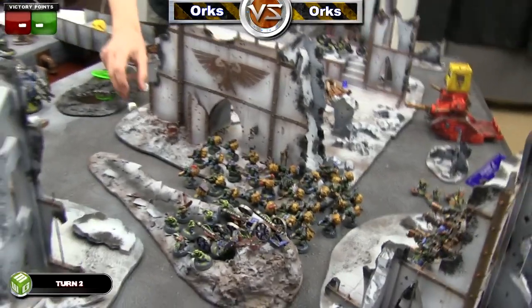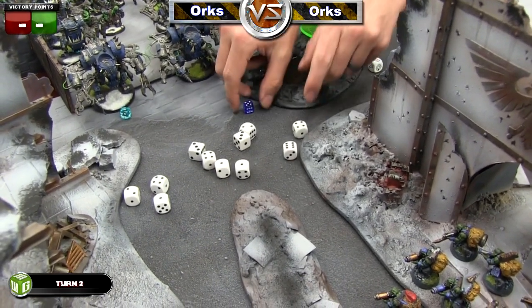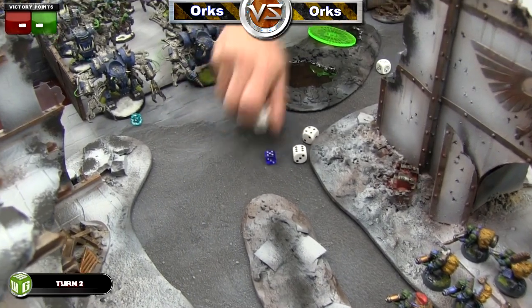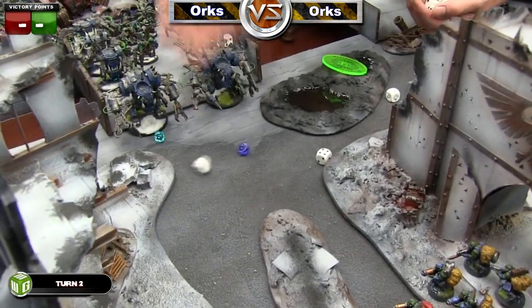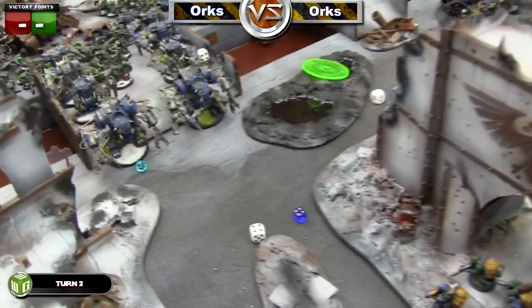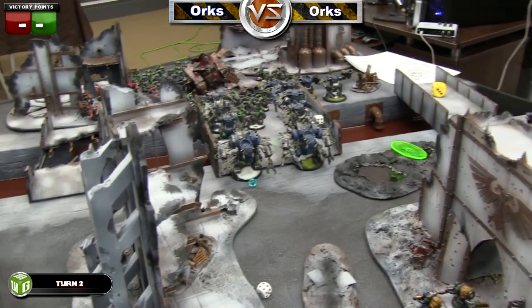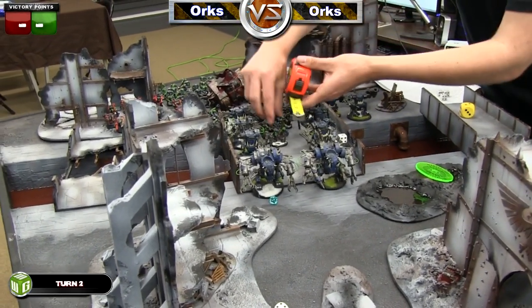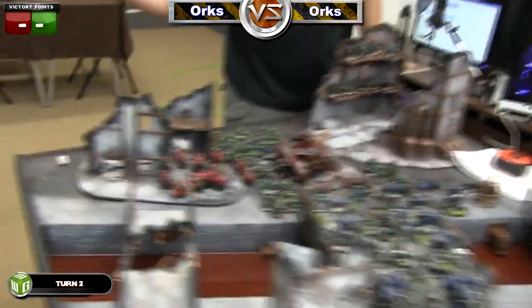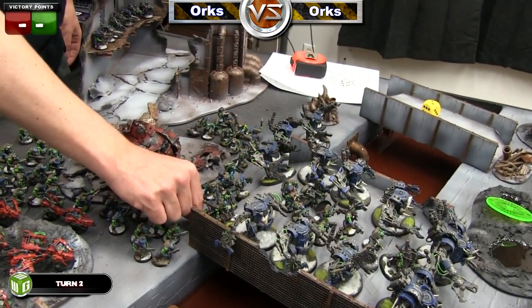The Lootas then shoot at the squad of Boys; I roll a one so they only get one shot each. Out of all the shots I only get two hits. Rolling to wound needing twos, I get two wounds, but he gets a four-plus cover save since it counts as ruins — and he passes both, so that did nothing. I then decide to run the rest of my units up, starting with the big Mek, moving up the squad behind him, and running the second big Mek squad. That's it — it's now David's Orks' turn two.